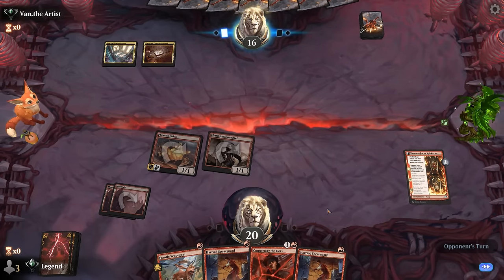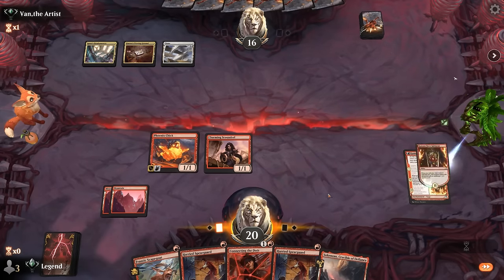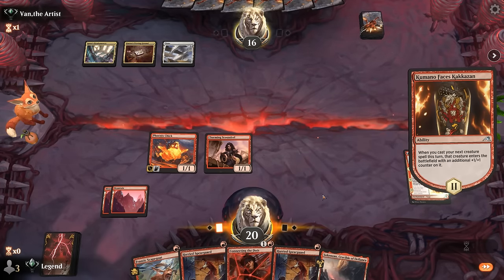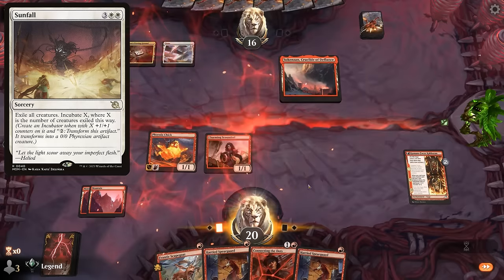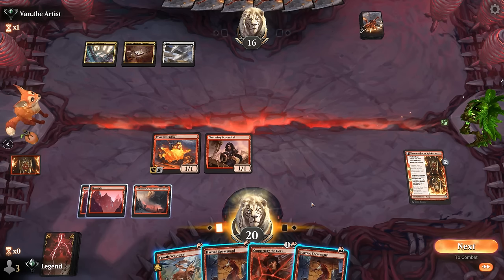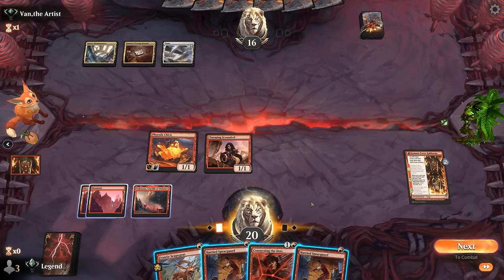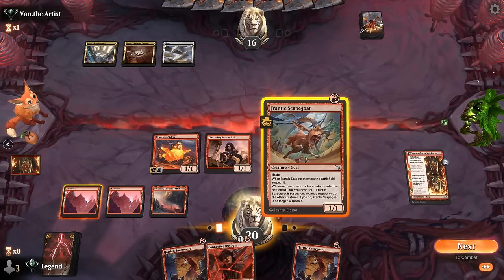Opponent just untaps so they still have a Leyline Binding in hand that we suspect. It's a delicate balance between not overextending into a Sunfall, and hopefully getting Connecting the Dots going. If I cast it now it's definitely getting exiled before I get any value, so I think we just triple one-drop.